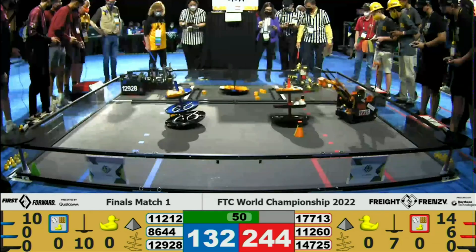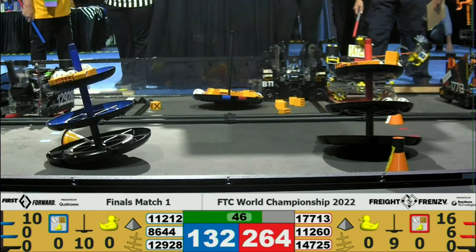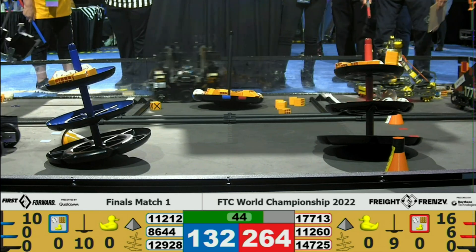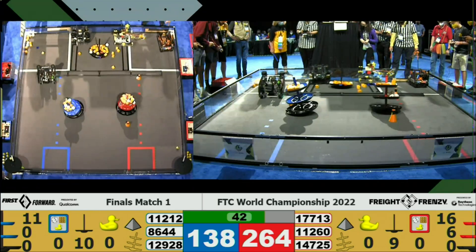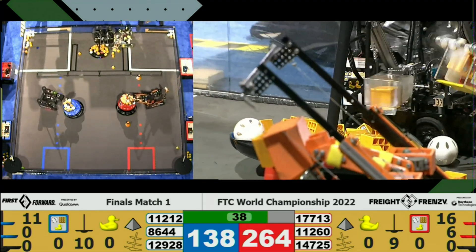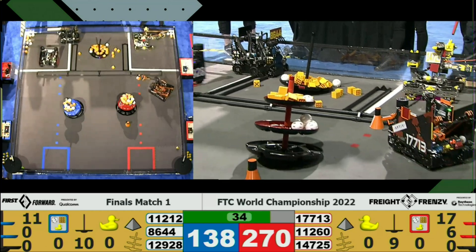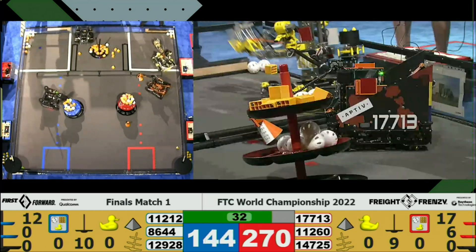On the Blue Alliance, Team 12928 is trying to catch up to the Red Alliance by scoring onto their Shipping Hub. And now a defensive play coming in from Team 8644, the Brainstormers, trying to keep this Red Alliance robot from scoring onto the Shared Shipping Hub without touching or rotating that Shared Shipping Hub.